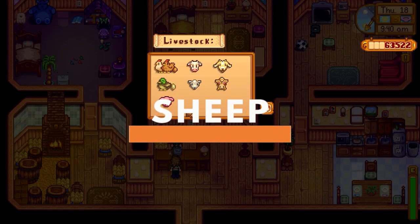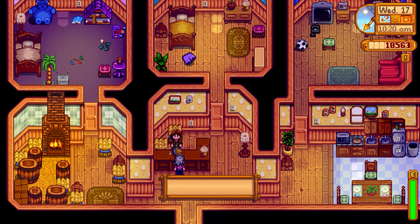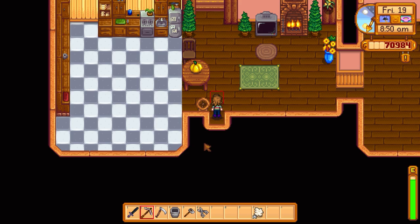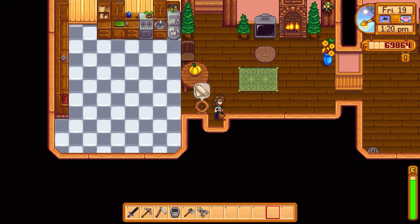With the deluxe barn, you'll also have unlocked sheep. They can be bought off of Marnie for 8,000 gold and will produce wool every third day. You'll need shears to trim those fluffy little clouds, though, which you can also buy from Marnie. Putting wool into a crafted loom will turn it into cloth, which will sell for 470 gold. The higher the quality of wool you use, the higher the chance you have of obtaining more pieces of cloth from the loom.